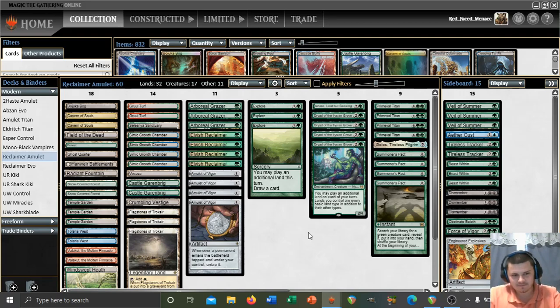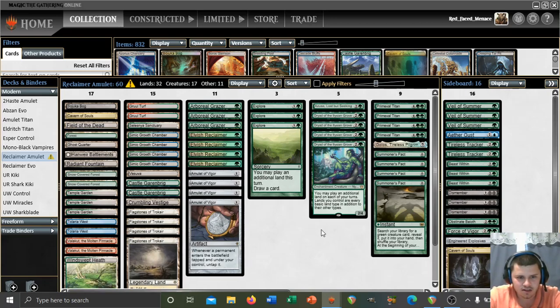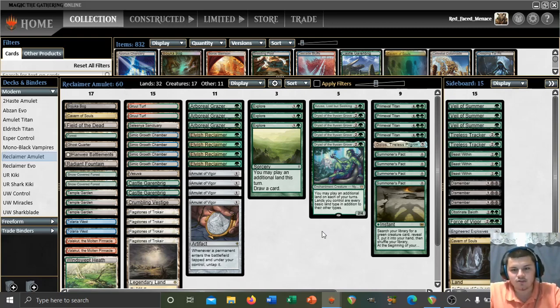How do I feel about the deck list? I like it — it's good enough to go four and one despite me making obvious blunders. I do want access to a fourth Flagstones somehow but I don't think I want access to a 33rd land — that just sounds like way too much. I don't know what we could cut. We could move a Cavern to the board and make room for a fourth Flagstones that way. Then we'd cut the Aether Gust. I like having the one Golos — there were several times where it made a significant impact.